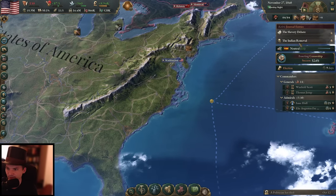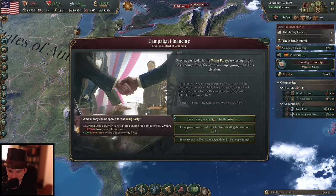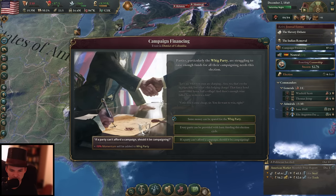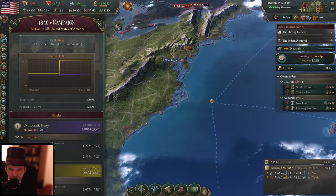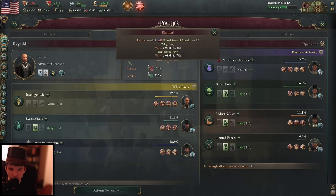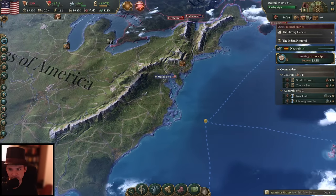Andrew Jackson died — unfortunate. The Whig Party are struggling to raise enough funds, but they're so far ahead I don't think that really matters and I'm not going to pay them anything. Election is over — the Whig Party won quite significantly and they're in the government again, same as before. Nothing really changes here. Our intelligentsia are only at plus four and we're not getting any bonuses from them at the moment, so this will change. I hope the censorship really gets through now — another 36 days and then we have another advancement or are successful at that.